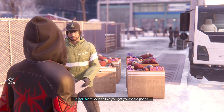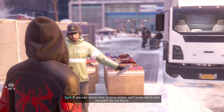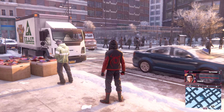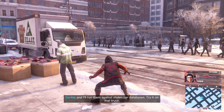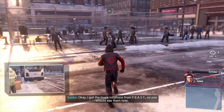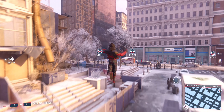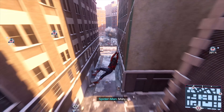'Sounds like you got yourself a poser, but how am I gonna know which one it is?' 'If you can check their license plates, we'll know which one shouldn't be out there.' 'You can count on me.' Genki, there are three Beast trucks out in the city and one of them is phony. You could use the camera in your suit to grab license plate numbers and I'll run them against stolen car databases. It works — okay, I got the truck locations from Beast. Snap the plates and I'll run them against the database.